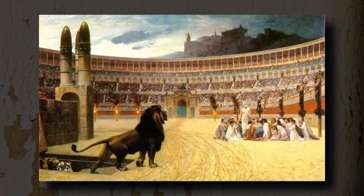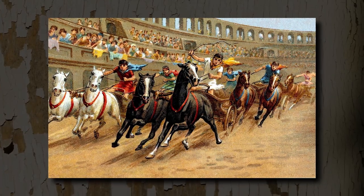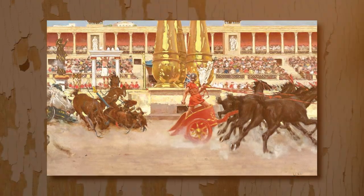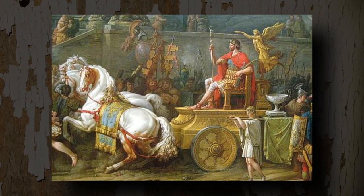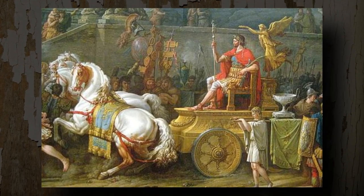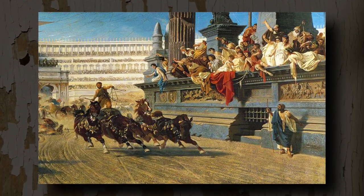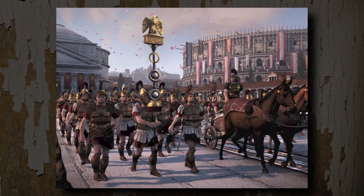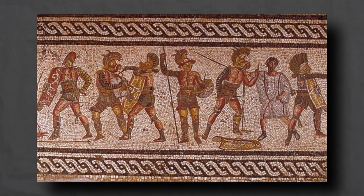Schedule. The games danced to the beat of the Roman religious and political calendar. Some events like the Ludi Romani in September and the Ludi Megalensis in April were annual spectacles, while others were tied to sporadic celebrations like a general's triumph or an emperor's birthday. Depending on the event and sponsor's resources, the games could span a day or stretch across several weeks or months. Typically, the carnage would begin in the morning and conclude by afternoon, with a midday intermission for lunch and some light-hearted amusement.